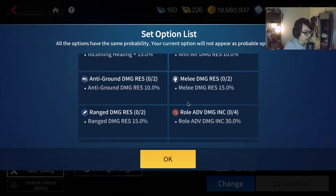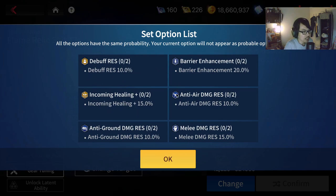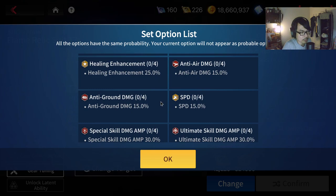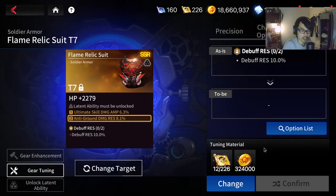Most of these you need 4 pieces. The only ones that need 2 are melee damage res, range damage res, anti-ground damage res, anti-air, barrier, debuff, and incoming healing. I feel like it's not that impressive overall for the effort you put into Dimensional Trimming. At least it's quite difficult, but the gears you get are barely better — I guess it's just to not power creep and give you options. The ultimate skill damage amplification 30% can be really good on somebody with a huge ultimate skill. This is going to cost 12 gold binaries, and by default it seems to already be at T7.